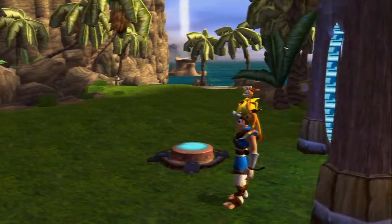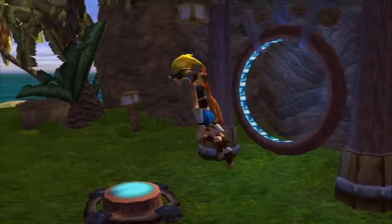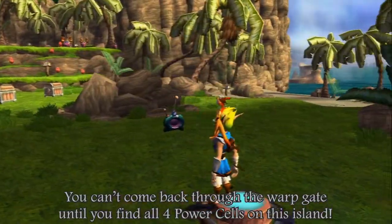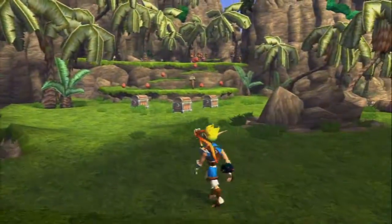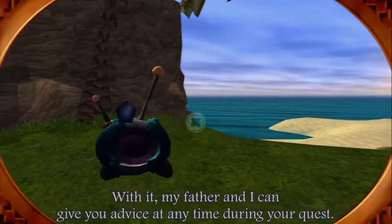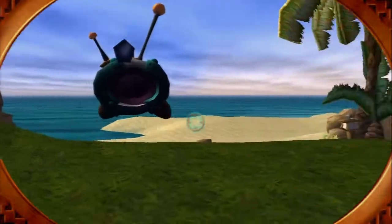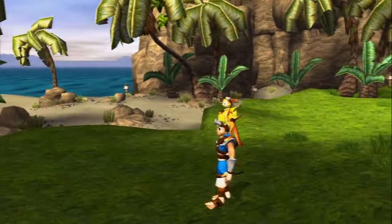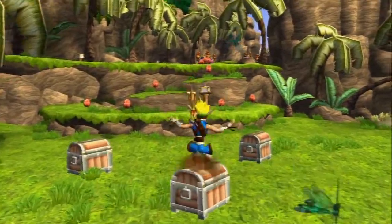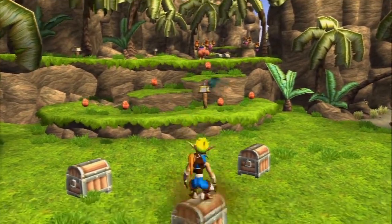So this is gonna serve as our tutorial level. You can't come back to the warp gate until you find all four power cells on this island. You don't have to be so mean, dude. Like, seriously, we're trying to learn. Oh, he's constantly pissed — that's his thing. I was led to believe this game is like a new version of Crash Bandicoot, and it is nothing like it. I'm getting zero Wumpa fruit from these.